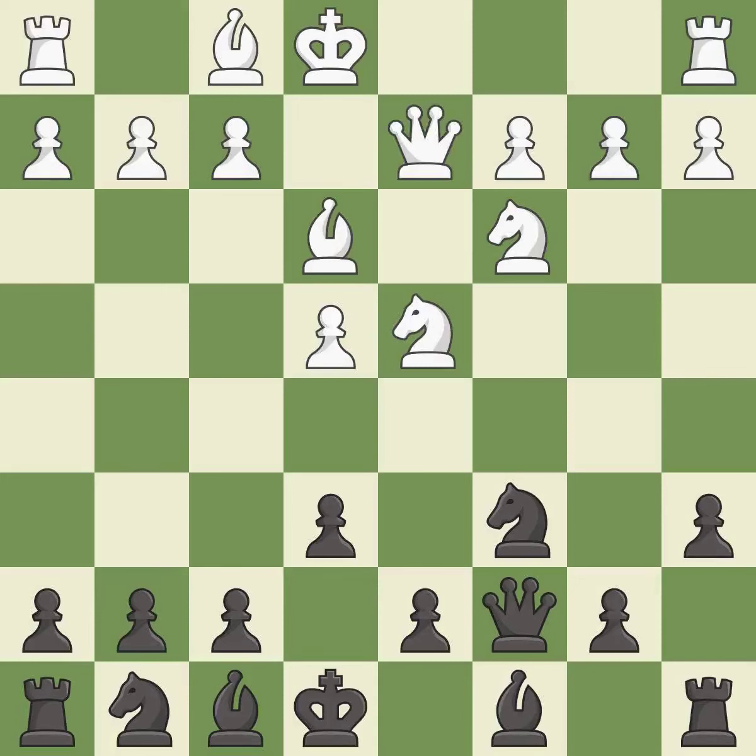Qd2 develops the queen, supports the bishop on e3, and prepares queenside castling. Nf6 develops the knight toward the center, attacks the e4 pawn, and controls the d5 square.